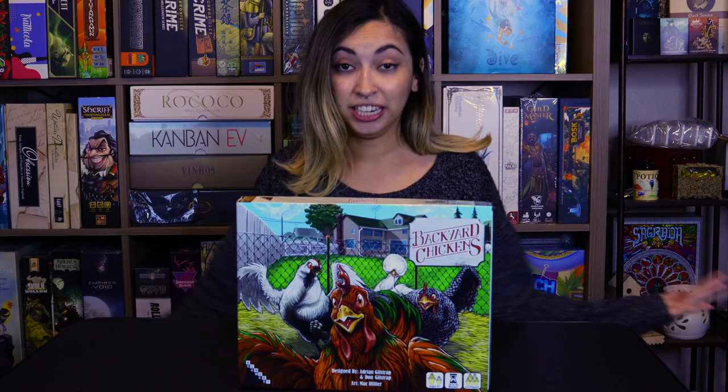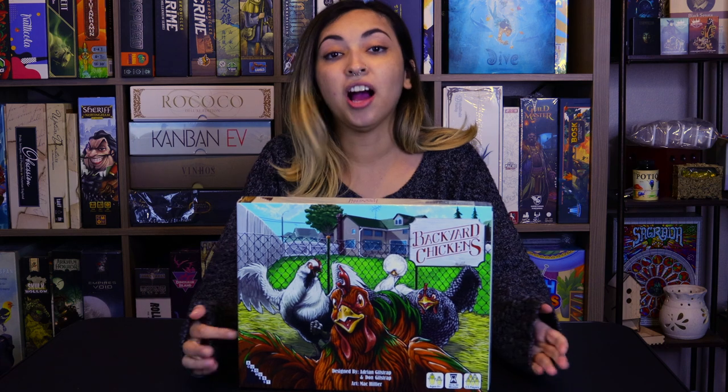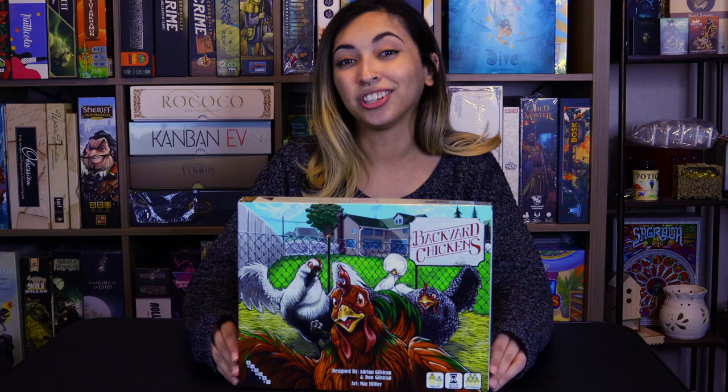So what are you going to be doing in Backyard Chickens? In the first step, you're going to be collecting your eggs. You will have two chickens in front of you and the blue number will dictate how many eggs that chicken actually lays.